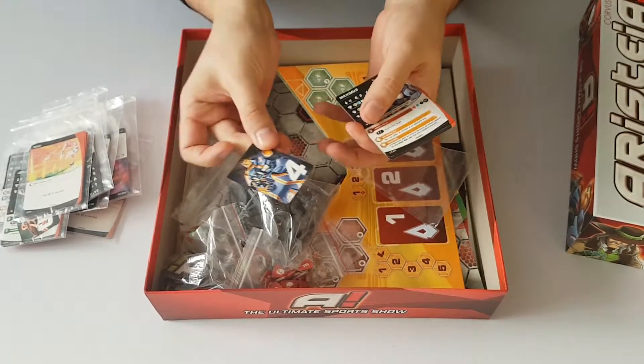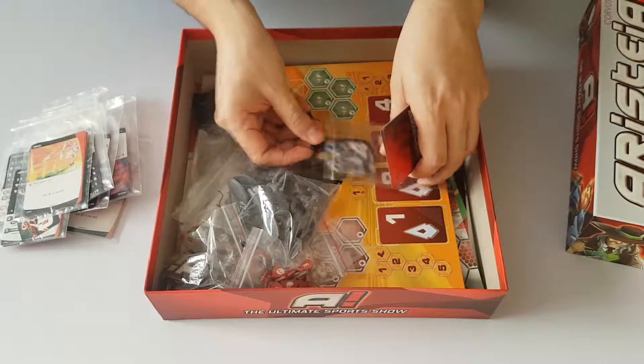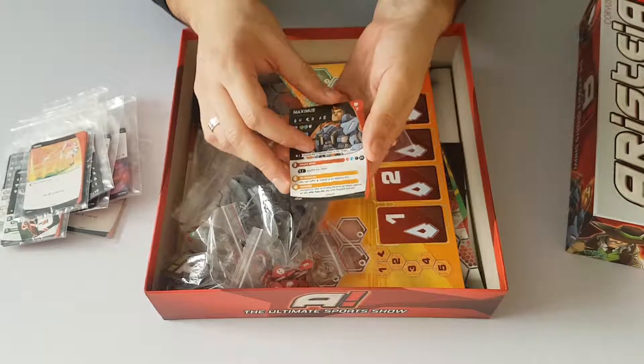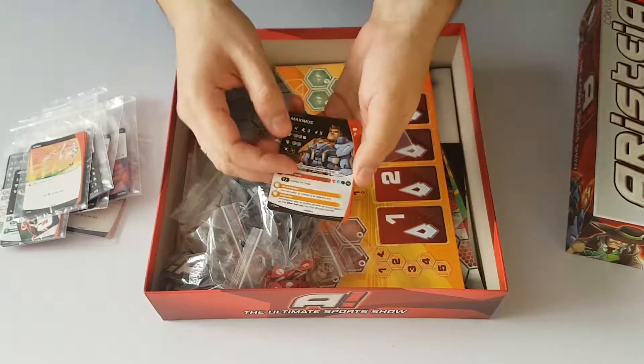You will play it face down and then reveal it. This stat card is for Maximus — that miniature — showing what he can do: his statistics, attack, defense, move and so on. These are some cards that come with him and you form a deck with these cards. You can't take all of them; you pick some of these and you get some normal cards that each player gets.